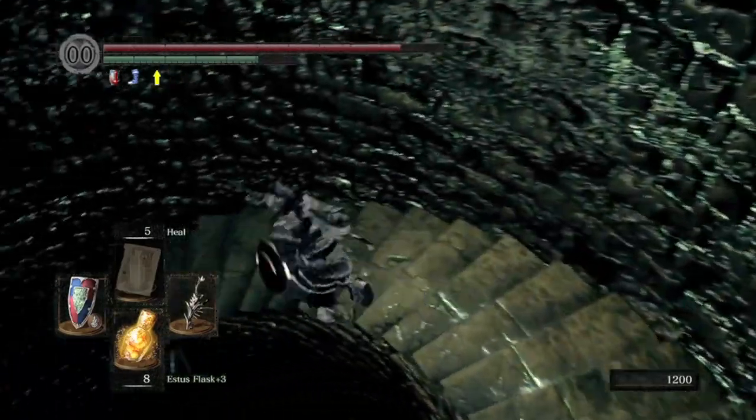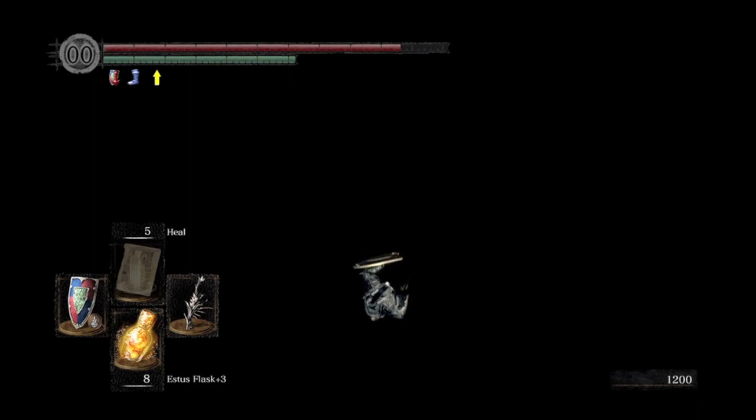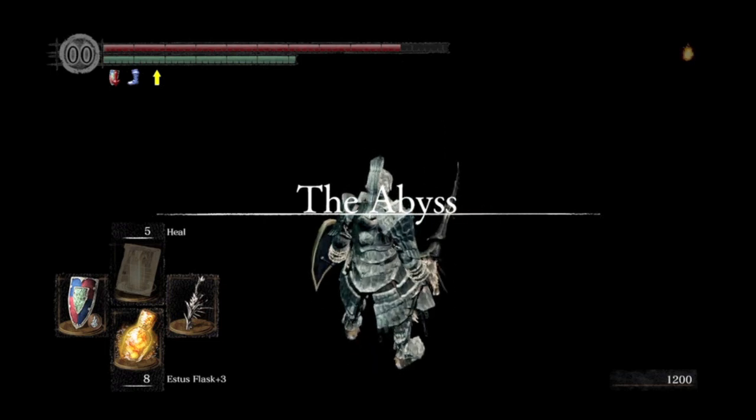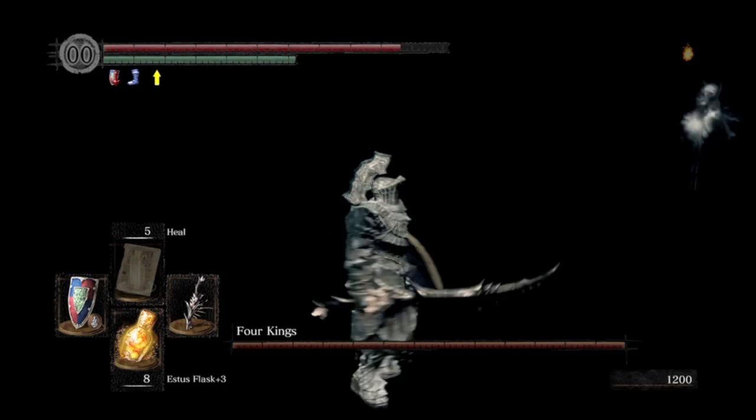The staircase goes on forever. And then you quite literally fall, and it feels like you're going to die. But when you have your ring equipped, you get to the abyss. And then you can just fight the Four Kings boss when you see him — there he is.